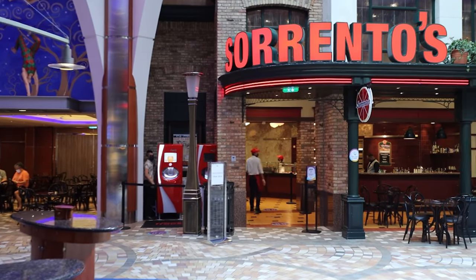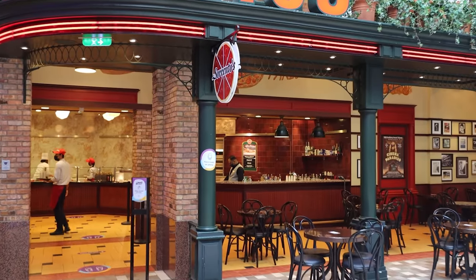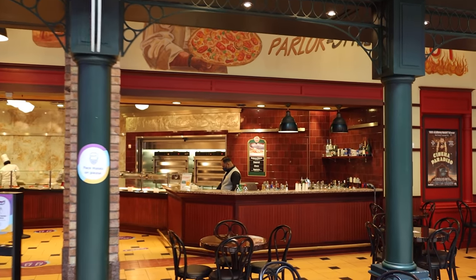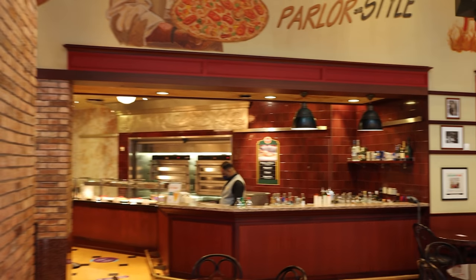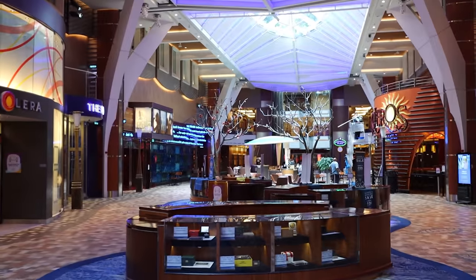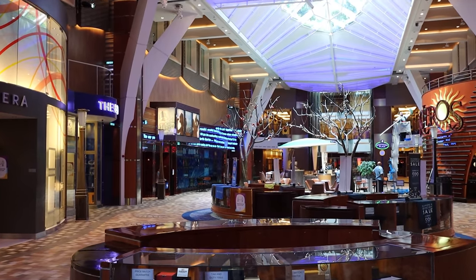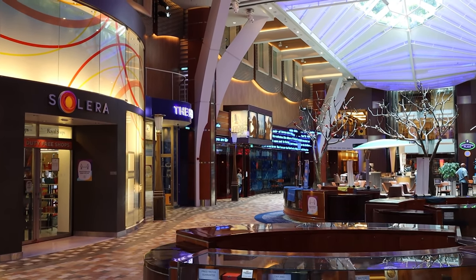Right across from the Bow and Stern is Sorrento's, the standard pizza place found on most Royal Caribbean ships. On these Oasis class ships it's huge. Something different here on Allure is an actual full bar — they don't have this on all Oasis class ships. There's more seating for Sorrento's, and then you'll notice kiosks in the middle — additional shopping that spills out of the stores during evenings for special sales like five-dollar sales, ten-dollar sales, bag sales, or watch sales.